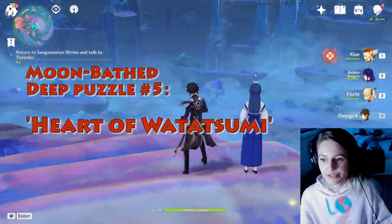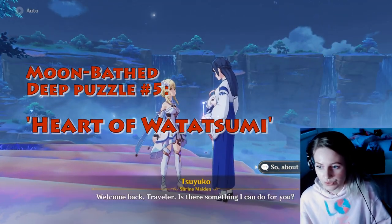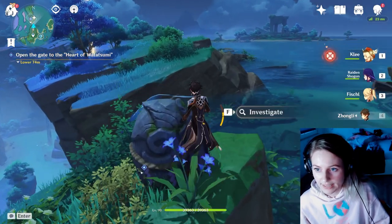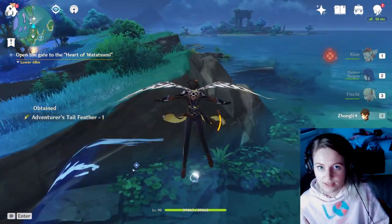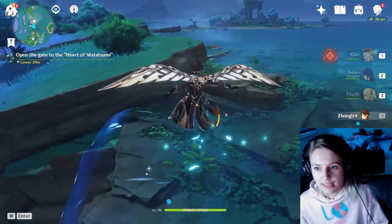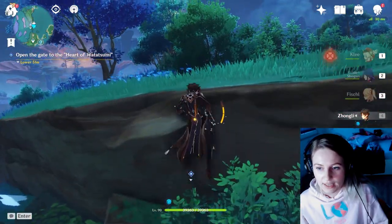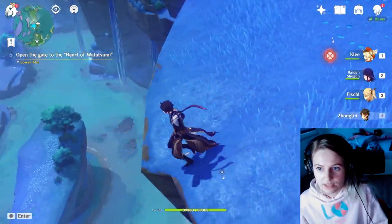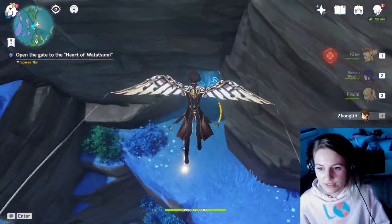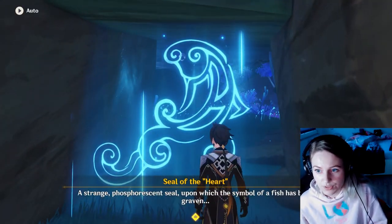Then you go back to Sanganomiya Shrine — not Mowun Shrine, the one in the middle of the island — and talk to the NPC again at the location you see here. You can skip over the dialogue again of course. Then you have to go to the secret cave, which is more towards the east. You can teleport there and then go over these waterfalls towards the north and glide down. You'll see a location indicator and a bluish door, and you will sacrifice those four pearls here.